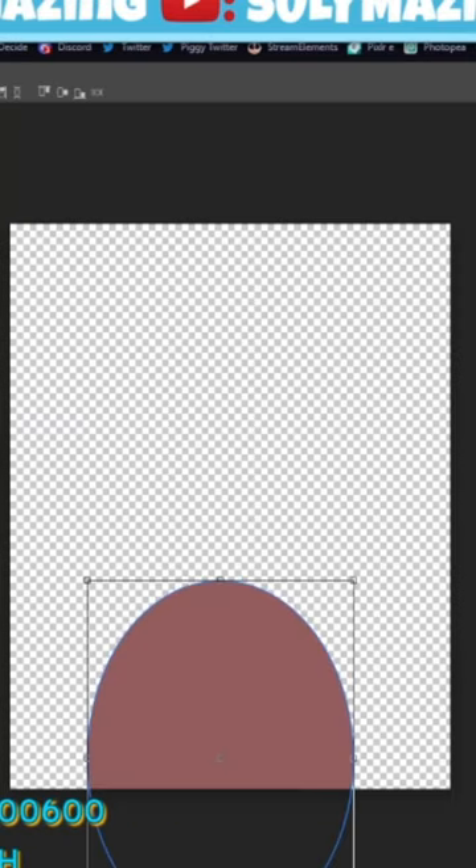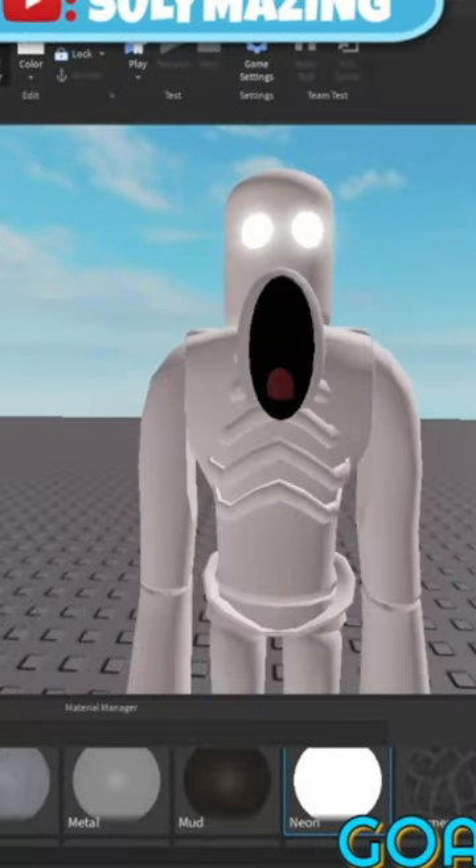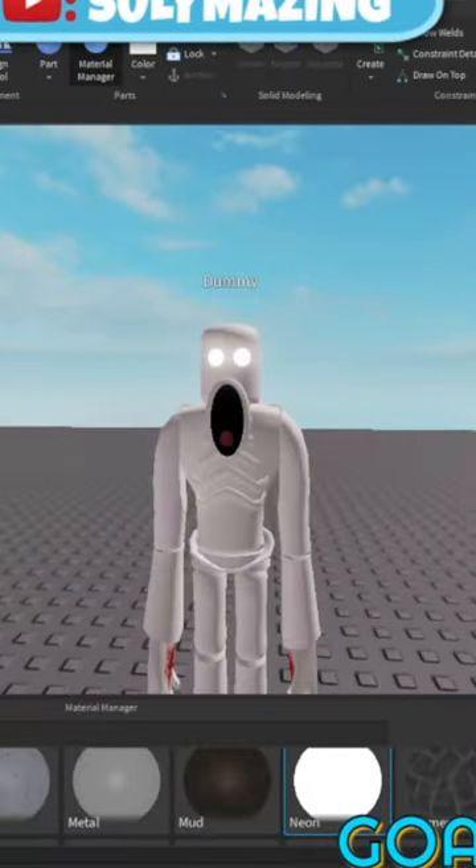I designed the tongue to be inside of the mouth, then coloured him white with a slight red tint. Then I added blood to his hands and across his body.